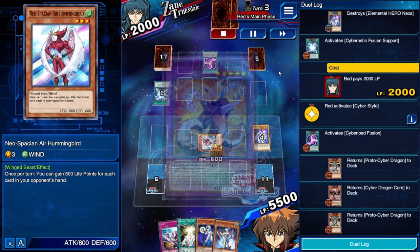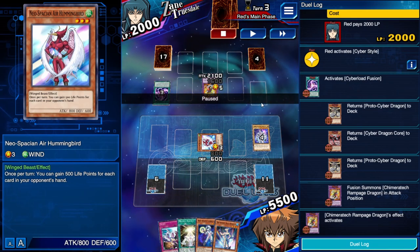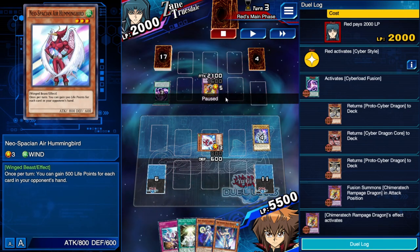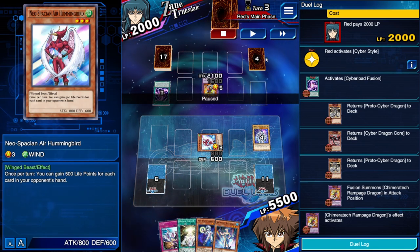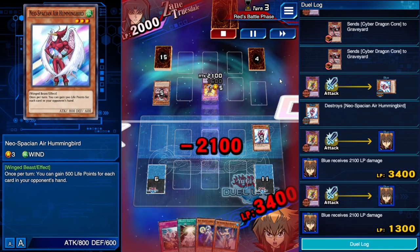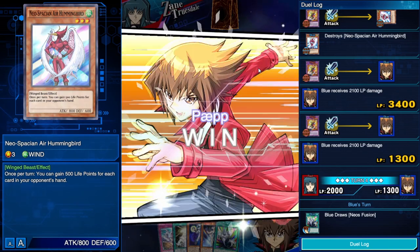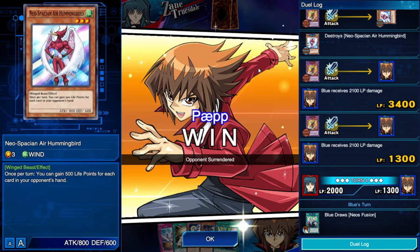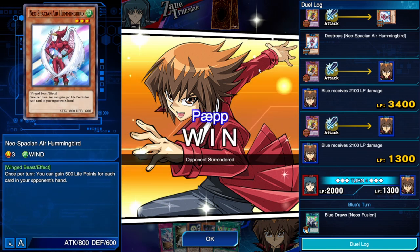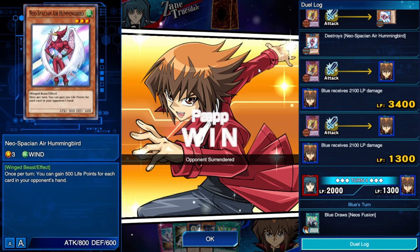He goes for Chimeratech Rampage Dragon thinking he has lethal, but I have 5500 life points — he cannot finish me in one turn no matter what. I let the attacks go through because I didn't care. Now I can activate Wanted Hero, and he surrendered — he knew he made a mistake. I also topped into Neos Fusion: I could have gone for Miracle Contact, Next into Storm Neos to clear the field, then Neospace Connector, Neos, Miracle Contact into Brave Neos, Neos Fusion — up to three fusion monsters in one turn.